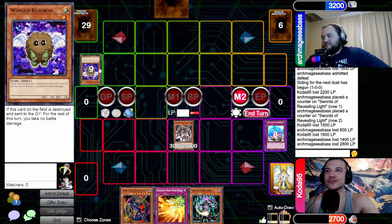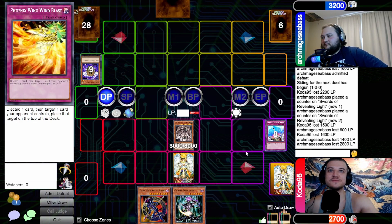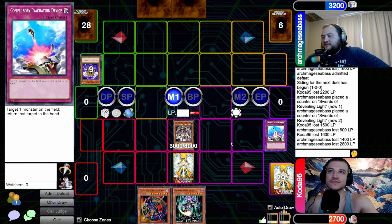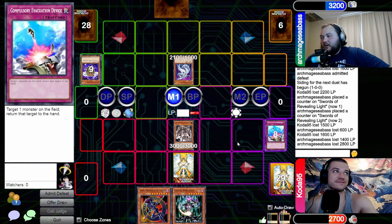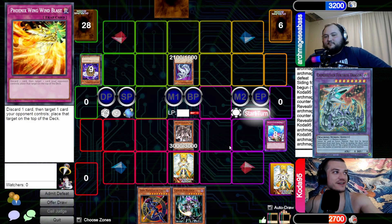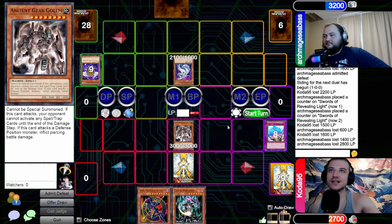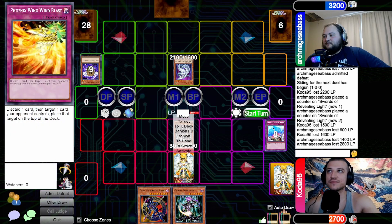At that rate I might as well not even set it. You never know, I could have had another normal summon. Main phase two, set a back row, pass. Standby to main — it's literally the only thing I can do right now. A Cyber Dragon! Imagine if we had the diffusion card — you could have just stolen this because it's a machine.